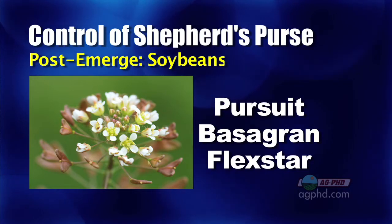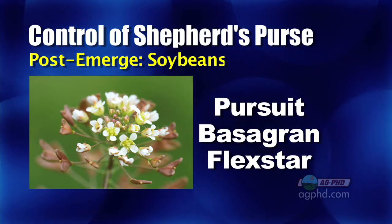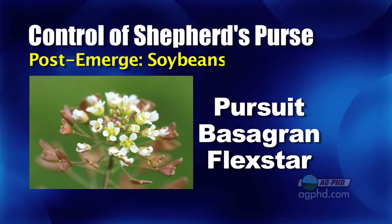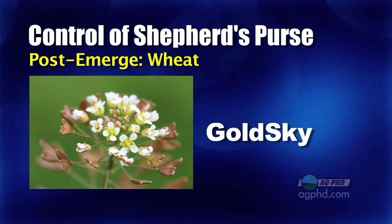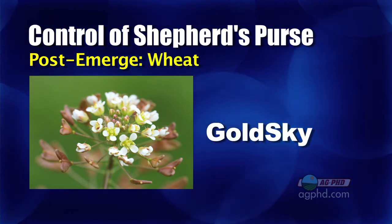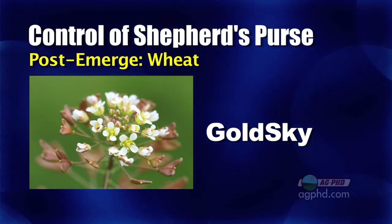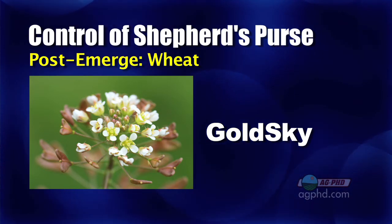In soybeans, I really like Pursuit. If you're using some Basagran, that would be okay. Throwing in one of the burners like Flexstar would be a good help as well. In wheat, there are a number of different products. Gold Sky looks pretty good in spring wheat or in winter wheat. Also most of the broadleaf killers do a nice job, but you have to get it early before it gets too big.